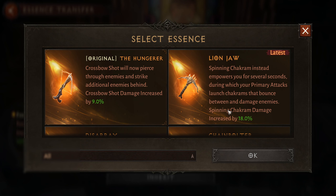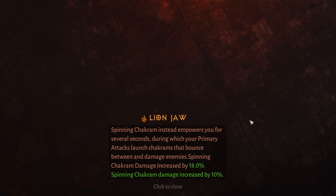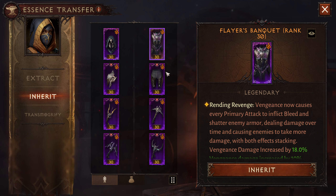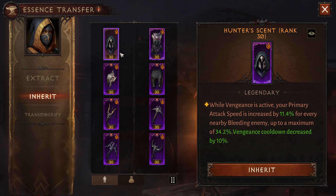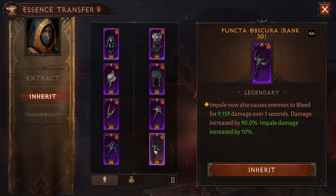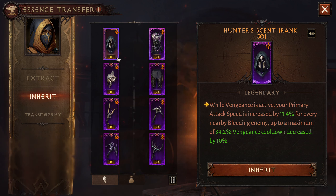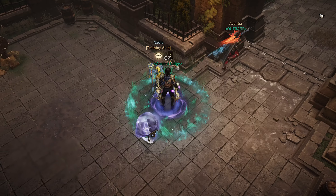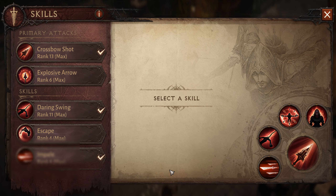Finally we are going to use the Flying Jaw spinning chakram — instead it empowers you for several seconds during which your primary attack launches chakrams that bounce between enemies. So chakram is going to explode, this is going to provide us with bleed, which is going to increase the attack speed of our vengeance and our roll. But the bleed effect from the Punch Obscura is not going to help increase the attack speed for the hunter scent because it needs vengeance.